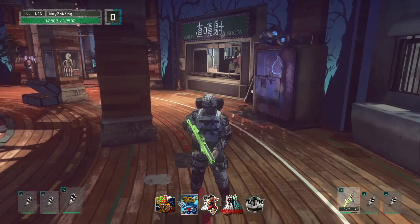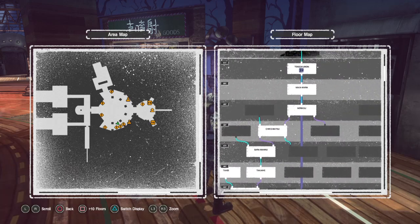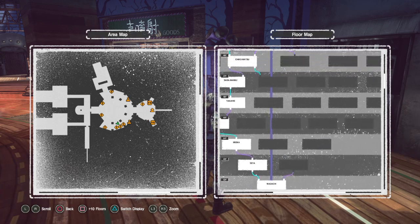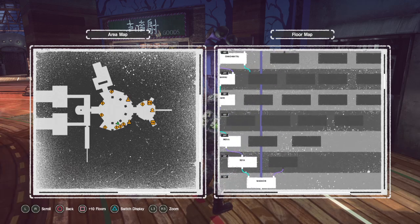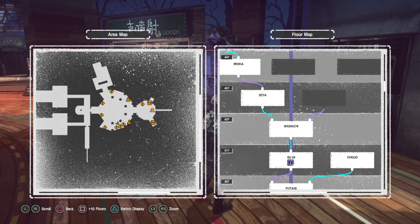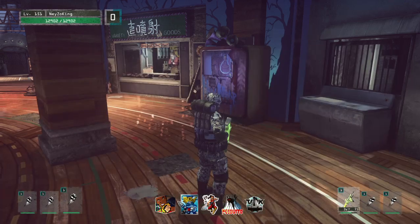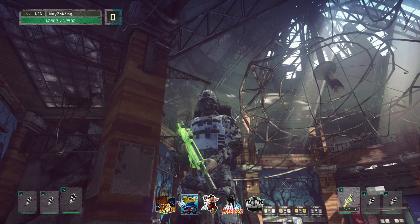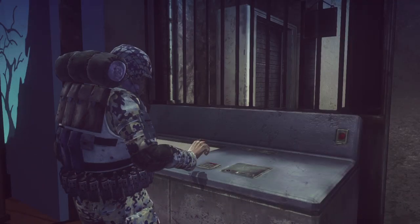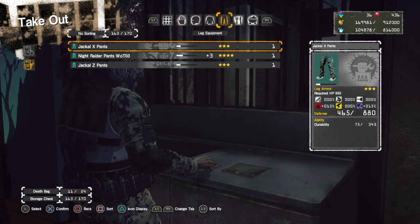For the Ultra Pure Iron, it's basically in the 40 to 50 floors. So if you want, you can visit each floor — just some doors. I don't mind for the Ultra Pure Iron because I have some Ultra Pure Iron on my characters already. This is actually a star problem, guys — this is a star problem.